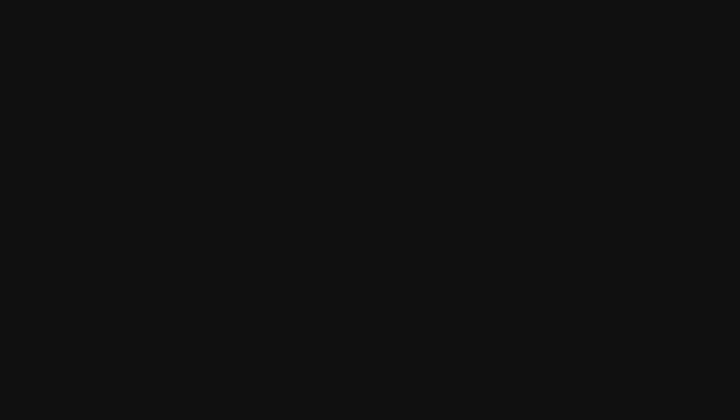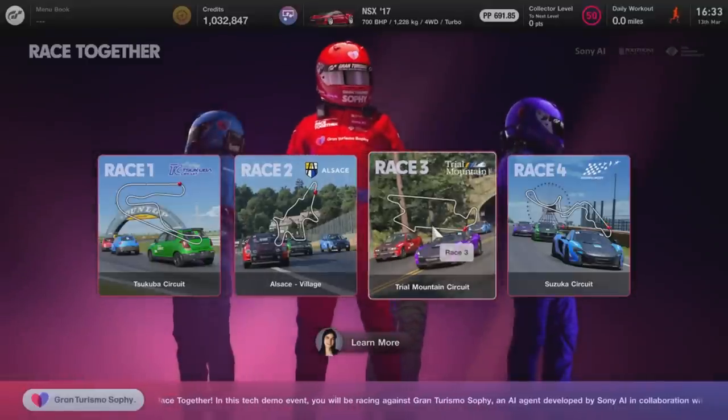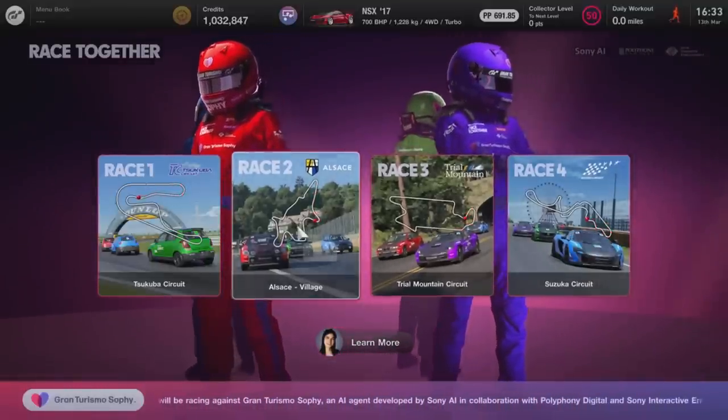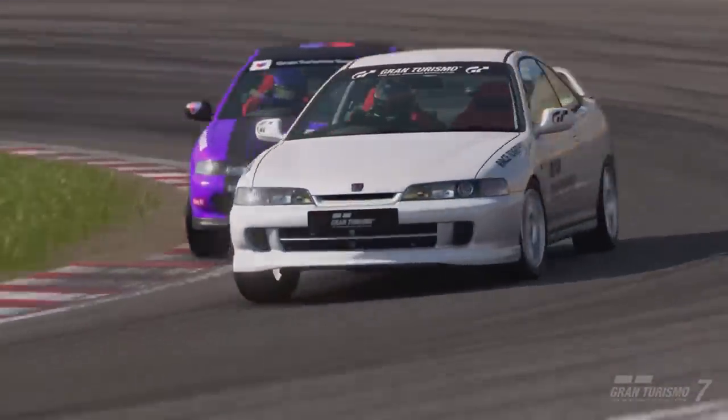Well, now the picture has become a little clearer. Over the past month, we've had access to a limited time event in GT7 that allows us to directly take on the Sophie AI at four different circuits. A lot has been made of its machine learning abilities, like its overall speed and race craft, but now it's finally time to put all of that to the test. Let's dive in.